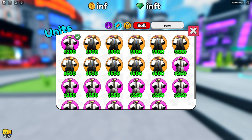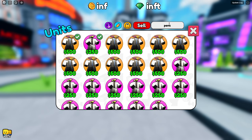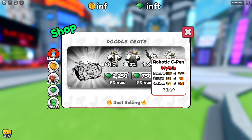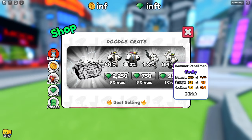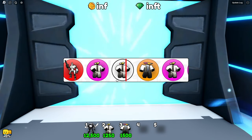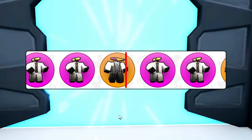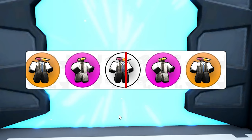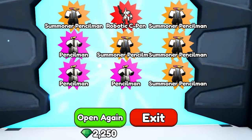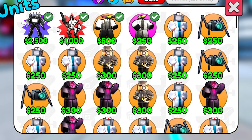I think the summoner pencil man is one we have to equip too, so we have two so far. I still need the robotic C-pen and the hammer pencil man. Come on, please give me the robotic C-pen! Around the 40th open, we finally got the C-pen.